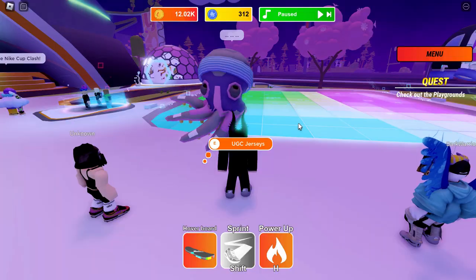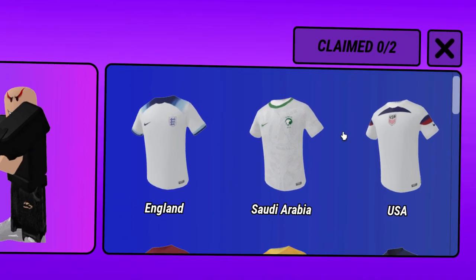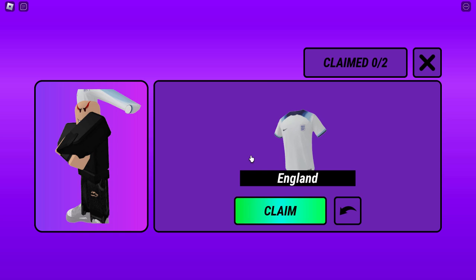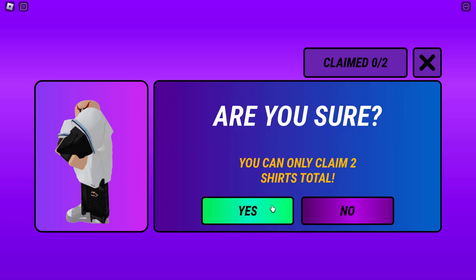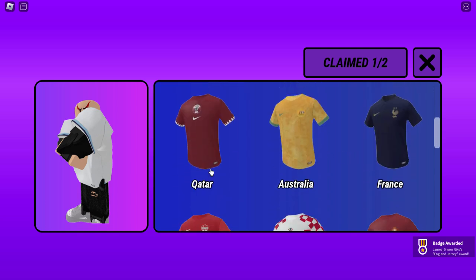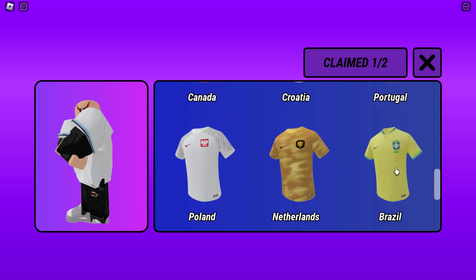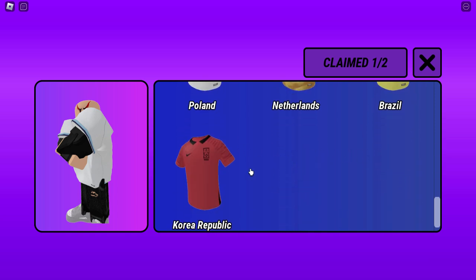Once you speak to the octopus and press E, you get the choice of what you want. You can only claim two of these. We've got England — let's go England, I've got to claim this one, so let's claim this for number one. Let's see what else we've got: Saudi Arabia, USA, Qatar, Australia, France, Canada, Croatia, Portugal, Poland, Netherlands, Brazil, and Korea.